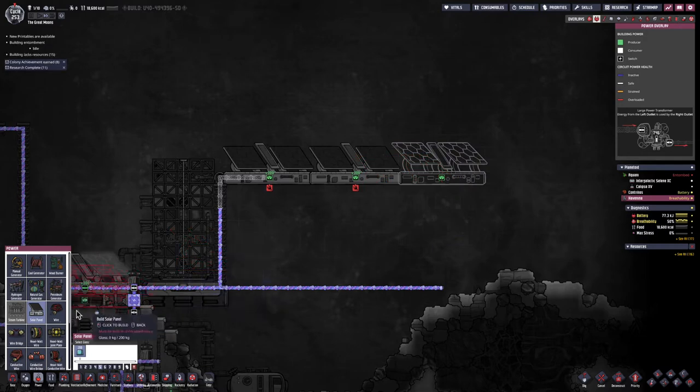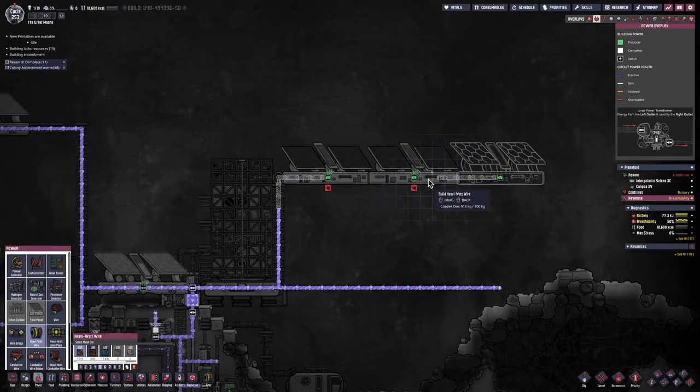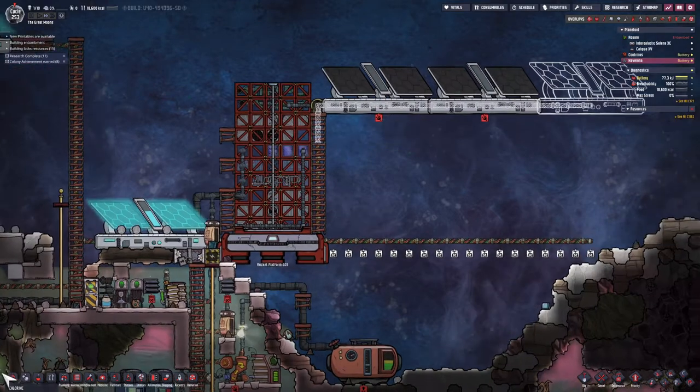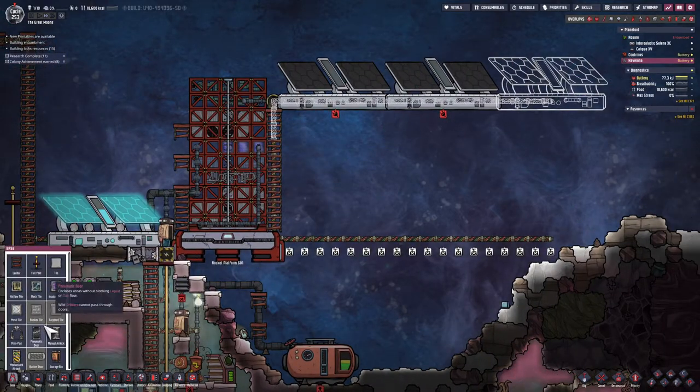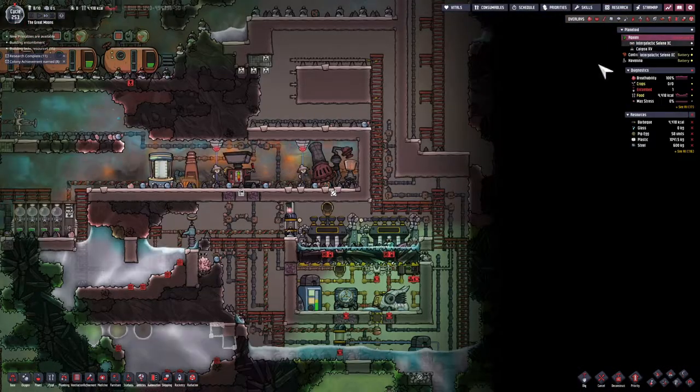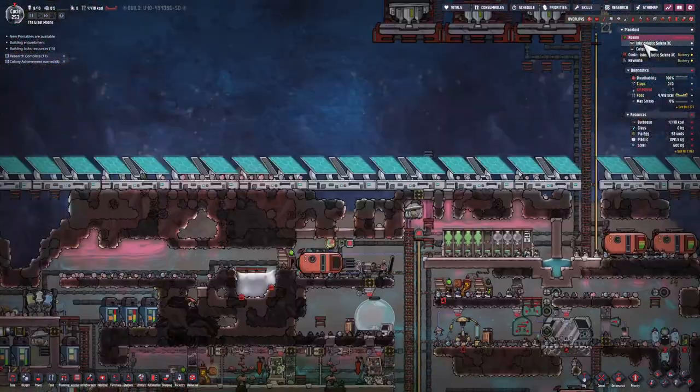Just moving the final solar panel over and connecting it with some heavy watt wires. I'm going to destroy some of the heavy watt wires — I won't be able to access it all until I build some ladders over there, but that's for a later time.